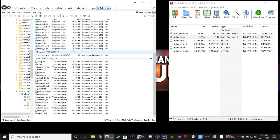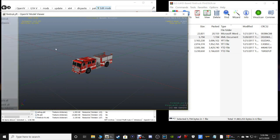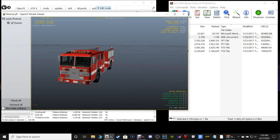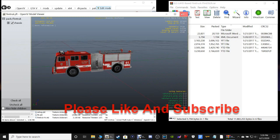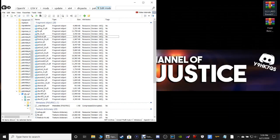Let's go back to the vehicle install path — just go back twice and you should be there. If you want to see what the fire truck looks like, go up to where it says firetruck.yft, double click on that, and it will bring up the fire truck you just installed. There it is — it's a very nice fire truck, pretty basic but better than the default.